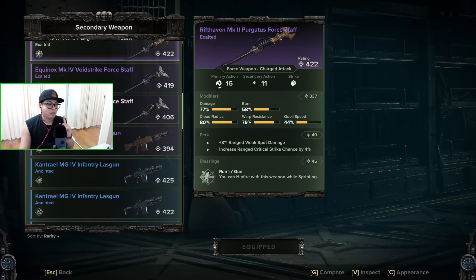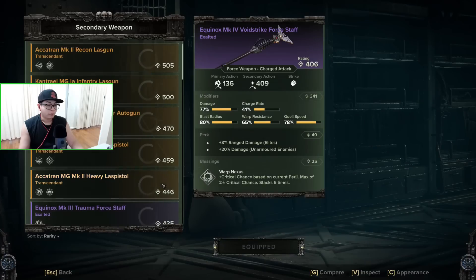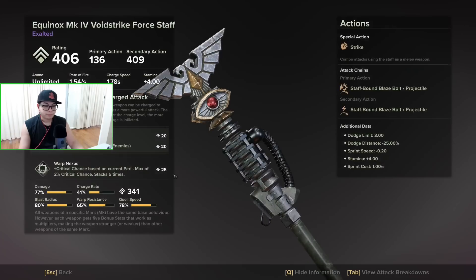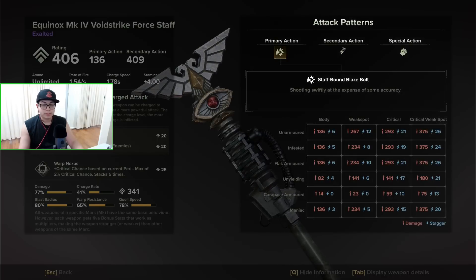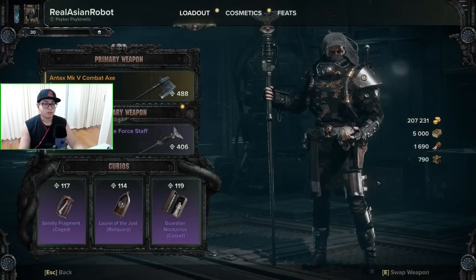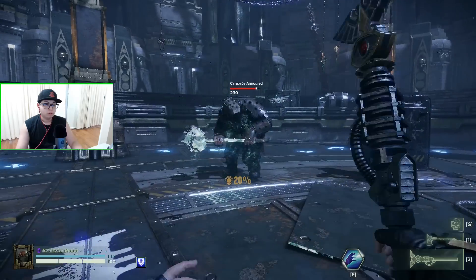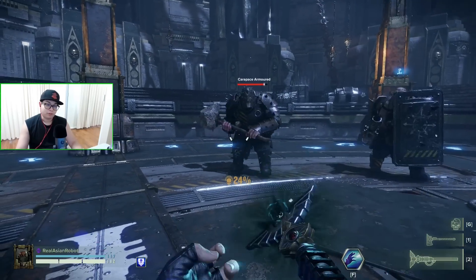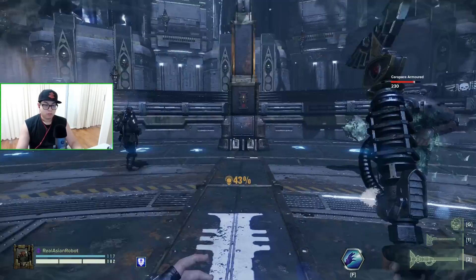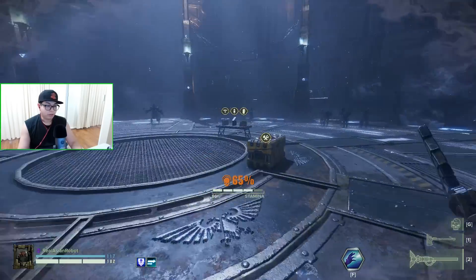Let's take the opposite scenario with the Void Strike Staff. If we inspect the secondary action, against carapace armor it should be 446 on a weak spot hit and 347 on a body shot. Let's see if that's actually the case — if you blindly trust the information. In testing, we're seeing 230, which is not 300. Even against flak armor it's 230.